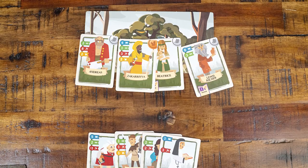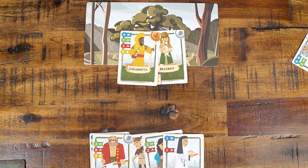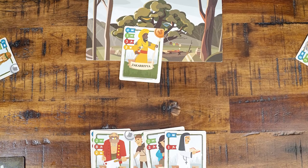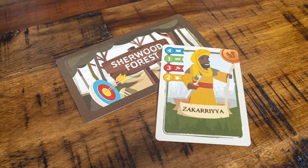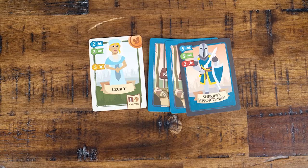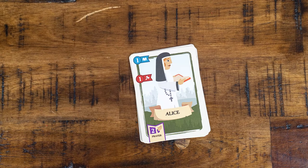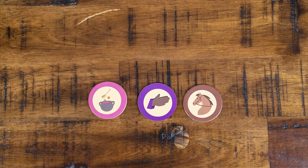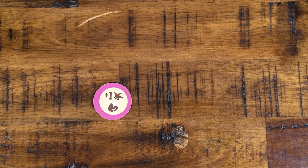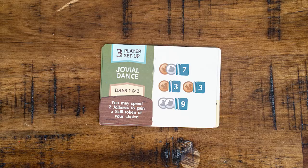Once each player has made their two attacks, it's time to recruit those rescued Villagers, beginning with the start player and going clockwise. Select one of the rescued Villagers to add to your hand. Players can choose to pass. Keep taking Villagers until all are taken or all players have passed. Extra Villagers that were not taken are placed into Sherwood Forest. Clean up the round by shuffling all guard cards together. Place any Villagers that were not rescued in Nottingham Castle. Discard your hand of Villagers, including the ones you just recruited, to your own personal discard pile. Discard Skill Tokens, except Cookery which is flipped to Mead. Set all attributes back to 0 and pass the First Player Token clockwise.